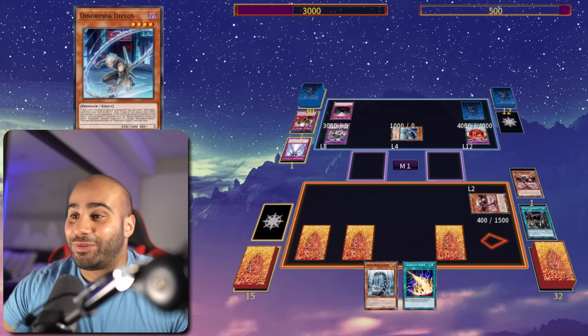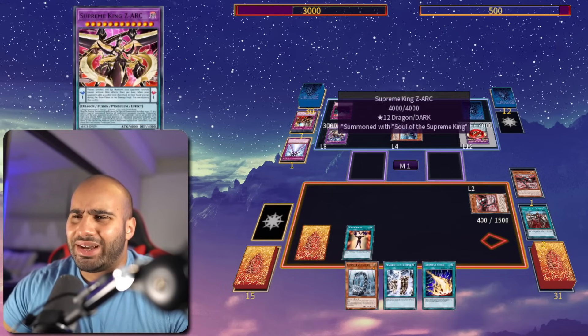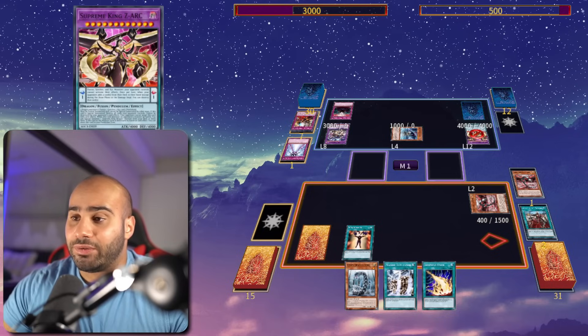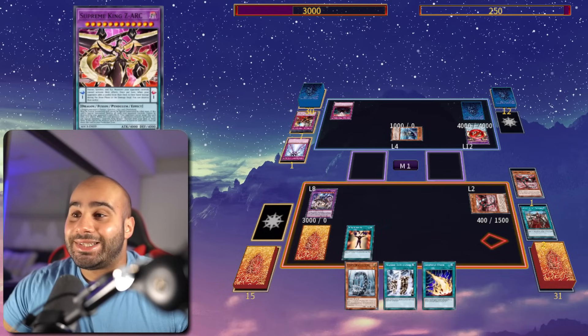Which means that he used a monster effect this turn, which means that I can use the Triple Tactic Throws. Well, to be fair, I could've done that as soon as he summoned the Zark, because it's a mandatory effect. And I'm gonna be searching the Machine Dupe. Mind Control — steal the Rextrum! Can you guess my next action?